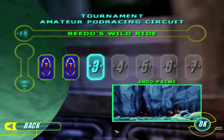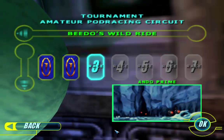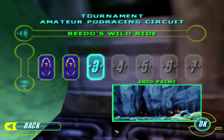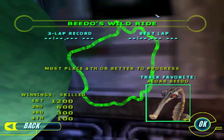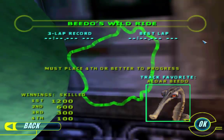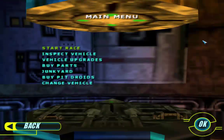Welcome back everybody to more Star Wars Episode 1 Racer here on Additional Pylons Games. We're continuing our series through all the regular maps, and next up we've got Beedo's Wild Ride on Ando Prime - our first time on Ando Prime, the ice world featured in the game. We can see a hairpin turn and some decently long straightaways. If we win, we get Aldar Beedo and 1200 truguts. We already got our upgrades last time, so we can dive right in.